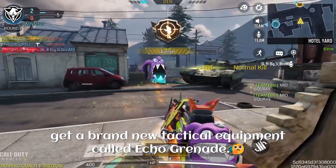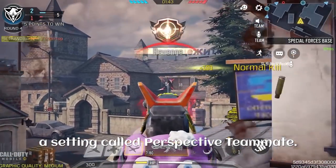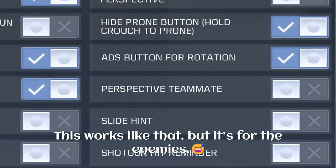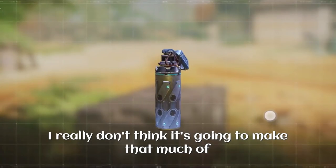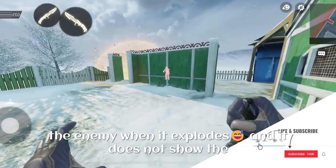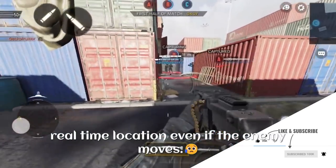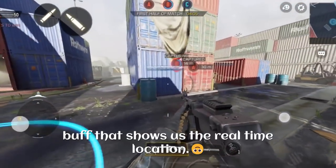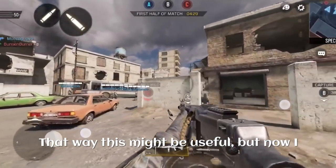In Season 5 we are going to get a brand new tactical equipment called the Eco Grenade. I hope you guys know there is a setting called 'Perspective Teammate' — this works like that but it is for enemies. I don't think it is going to make that much of a difference in game, because it only shows the location of the enemy when it explodes and does not show the real-time location even if the enemy moves.